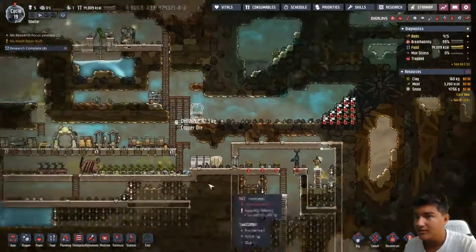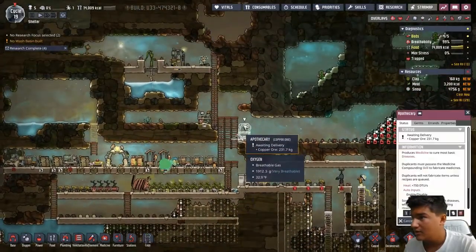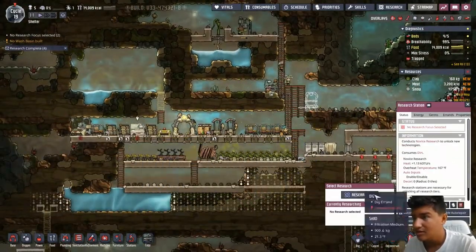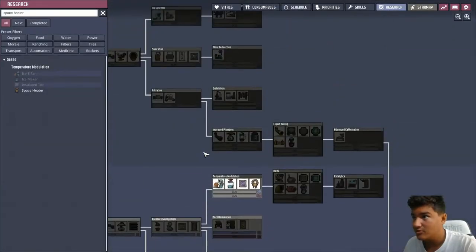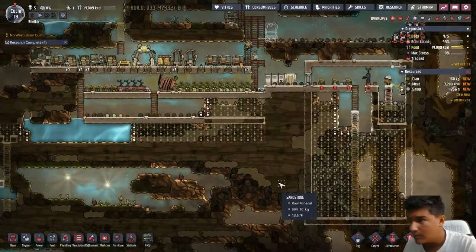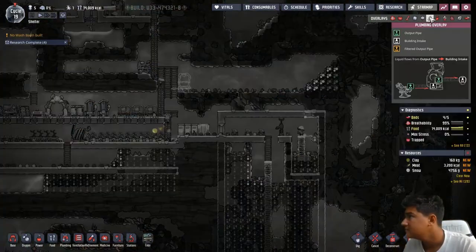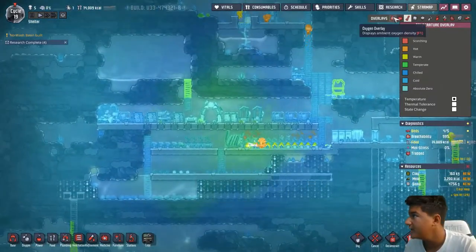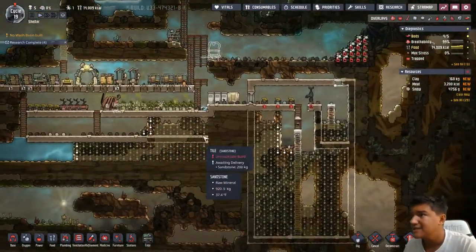We're going to dig that up, and they are currently building the apothecary — it's almost done. Sam's cooking. I need to research one more thing and then I can get the space heaters and the insulated tiles, and with that we can be warm. Let's see what our temperature is — yeah, it's pretty cold, just a little chilly.